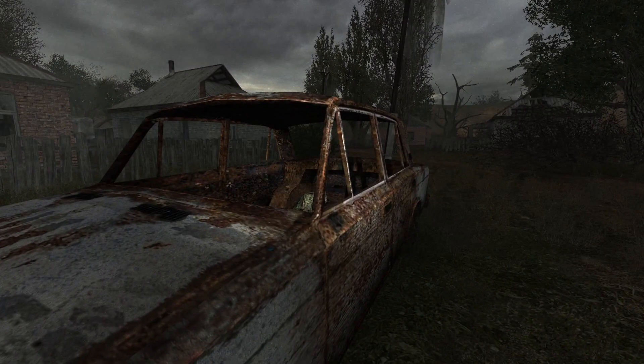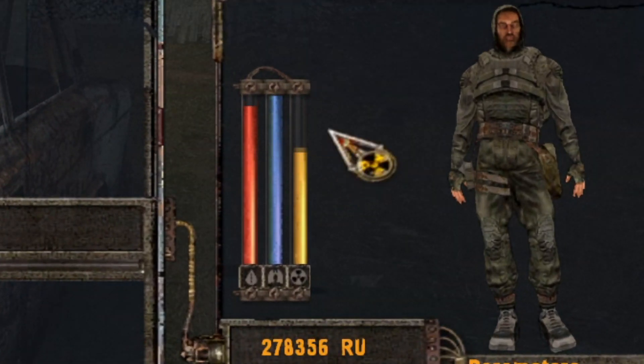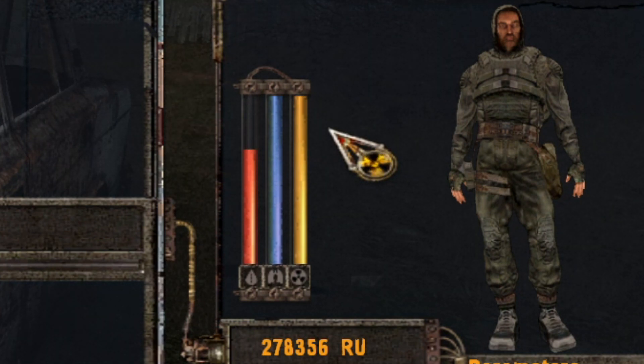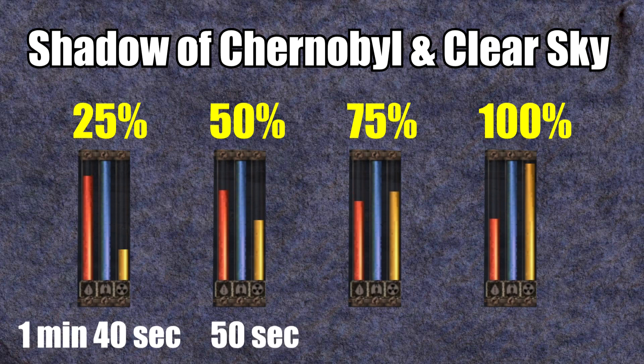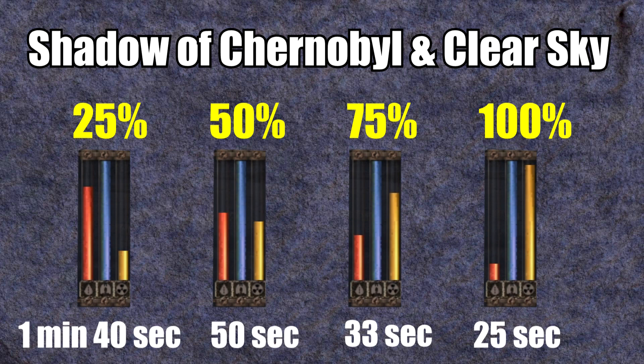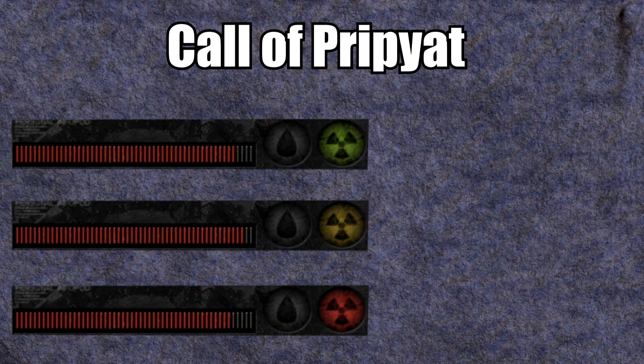The effect of radiation is pretty straightforward — it simply drains your health until you treat it or you die. The higher the level of contamination, the faster the health loss. With 25% poisoning, the player dies in 1 minute and 40 seconds; with 50% in 50 seconds; with 75% in 33 seconds; and with 100% in 25 seconds. This is however only true in Shadow of Chernobyl and Clear Sky, as the damage from radiation was heavily nerfed in Call of Pripyat, in which it is harder to evaluate since it does not have an accurate bar as a counter.